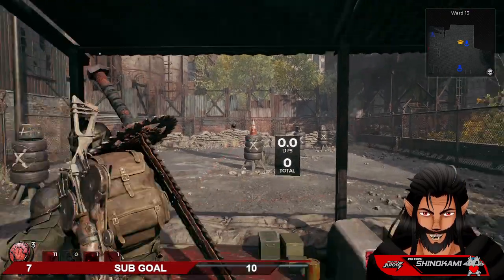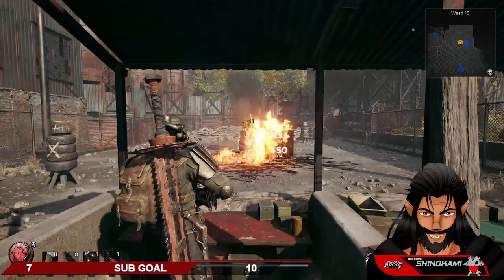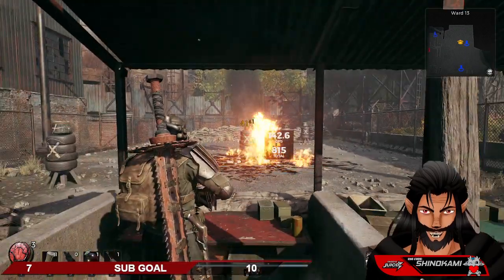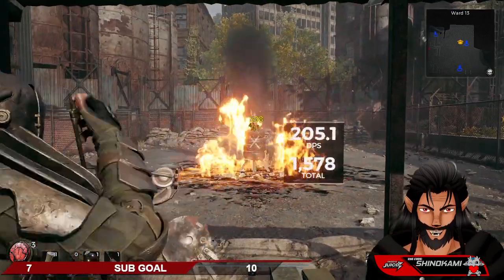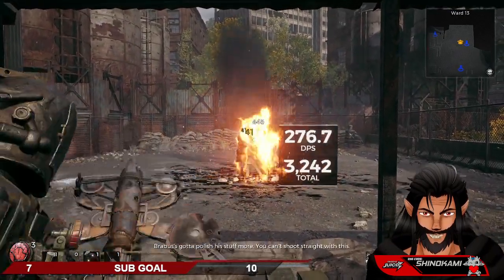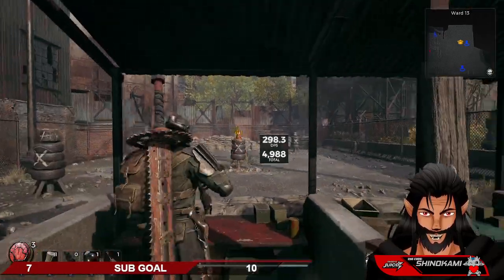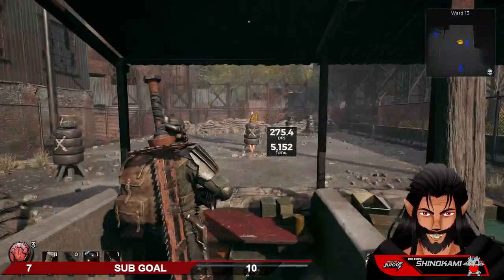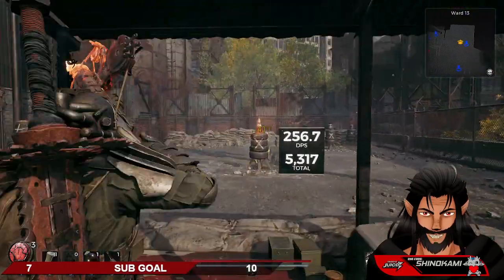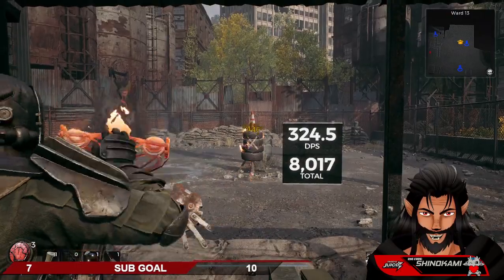We'll go ahead and throw that there now. Seeing that, hit it with a normal attack — look at that mod power generate up right now. While you're shooting, you can obviously speed that up. But once you've got a full bar, that's it — you can just keep using your mods to keep generating more fire.